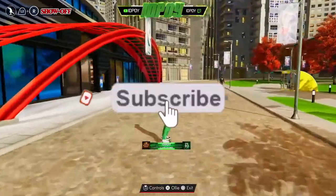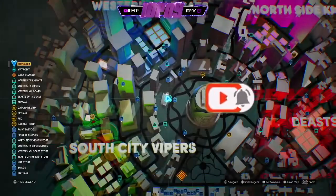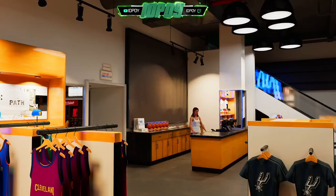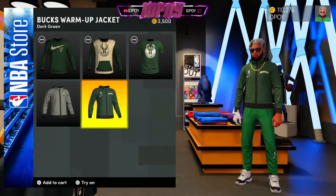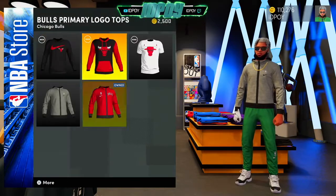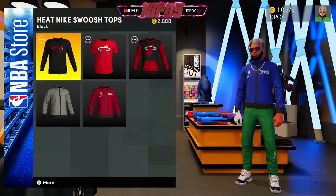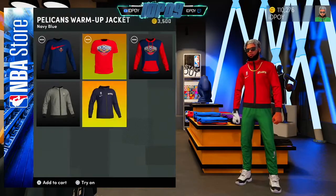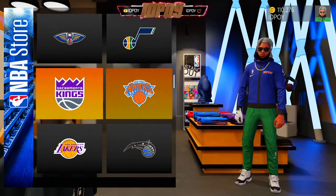Off to the NBA store we go. Next door we got the NBA store, located right next to Swags — Swags is right here, the NBA store is right here. All these stores are located next to the event center. Most of this stuff is the same, but the only thing they added are these new fire team warm-up jackets with logos on the back. These are super fire — a huge W. I see a lot of people wearing these, they are super sick and super clean.